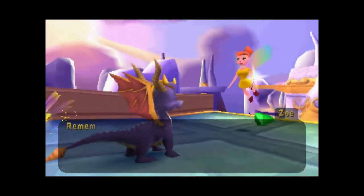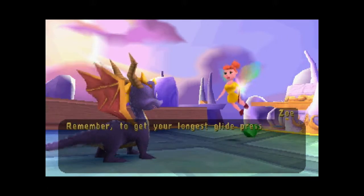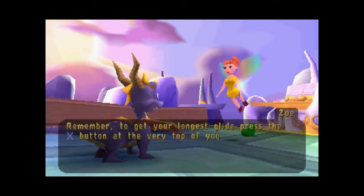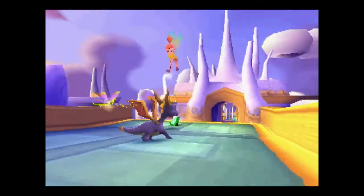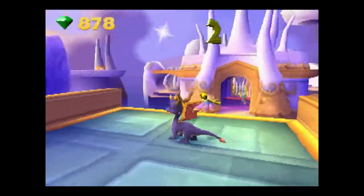Hi Zoe! Can you tell me how to fly again? To get your longest glide, press the X button at the very top of your jump and use the triangle button to hover at the end of your jump. They really shove the flight tutorials down your throat in this game.